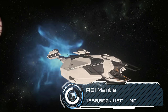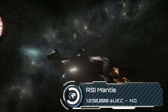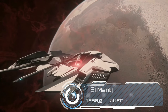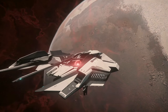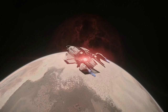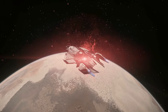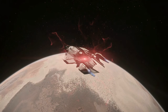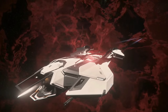The RSI Mantis is another odd duck for just over 1.2 million. It's a quantum interdiction ship with a snare built in which not only has some sweet visual effects but also allows you to pull another ship out of quantum travel, and the quantum dampener will prevent them from running away. It's a favourite of pirates who use them to lay traps for miners, but also PvP bounty crews who want to make sure their target can't just warp away at the first sign of a real fight.